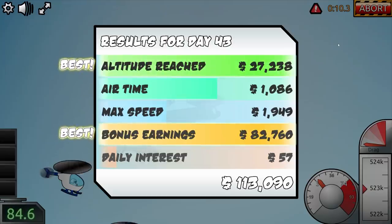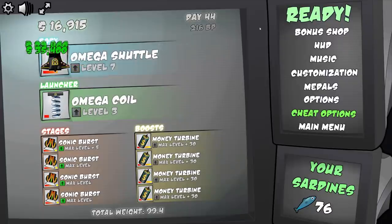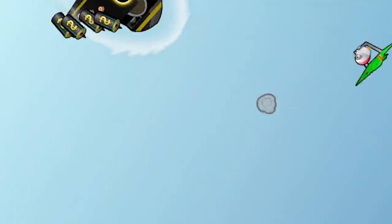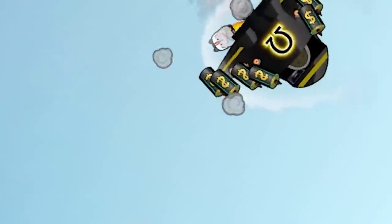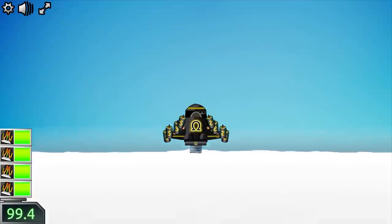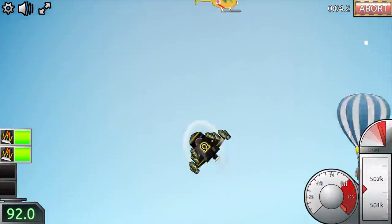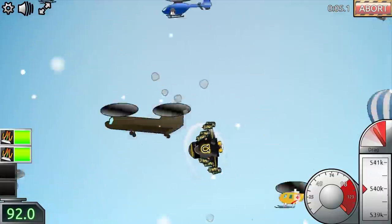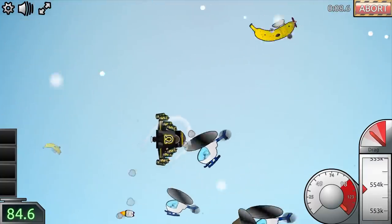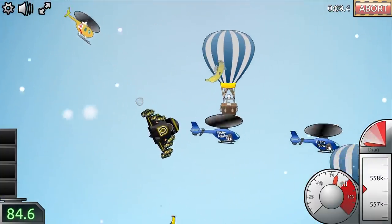I still get 113K. Just upgrade my ship again — the more max speed, the higher I go. The higher I go, the more money I get. The more money I get, the more I can upgrade. I should also start upgrading my Omega coil too, because I end up with a ton of money always left over. Go fly! I just broke 500,000 — is that thanks to my Omega coil? Because this thing is sending me way up. 558,000!